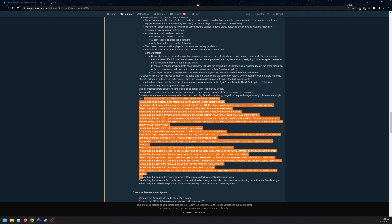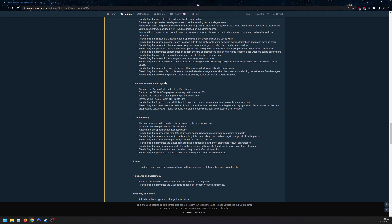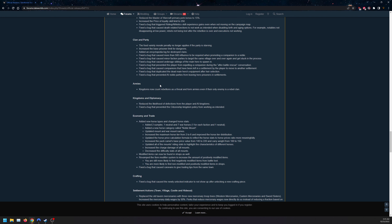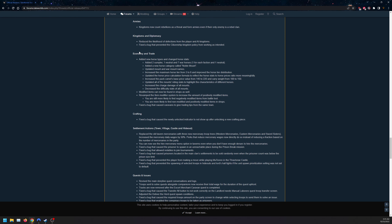For character development: the Artisan Smith perk changed to party leader, reduced campaign secondary perk efficiency to 50%, and Master Warcraft primary perk nerfed by 15%. Increased price of royalty, skill limit raised to 250, plus two bug fixes. Party food rarity morale penalty no longer applies if the party is starving, and increased the base prisoner amount for dungeons, plus encyclopedia log for destroyed clans and bug fixes for economy and trade.